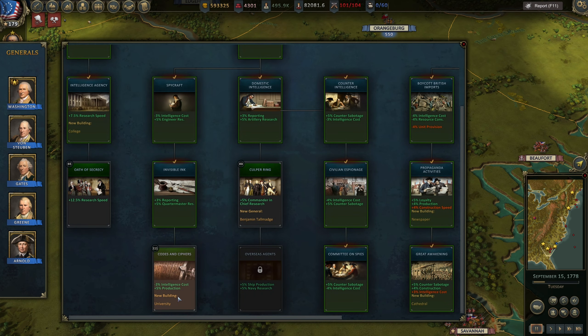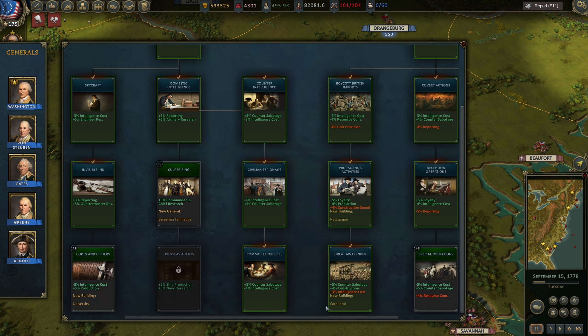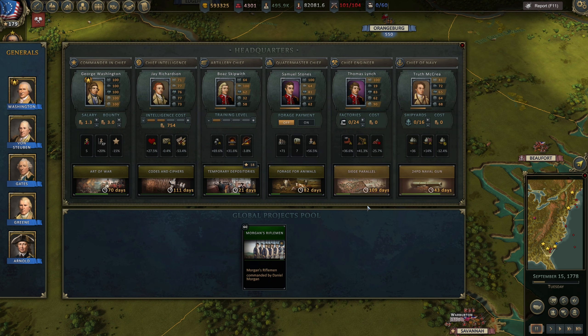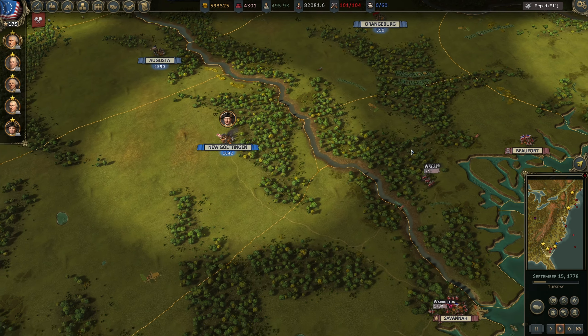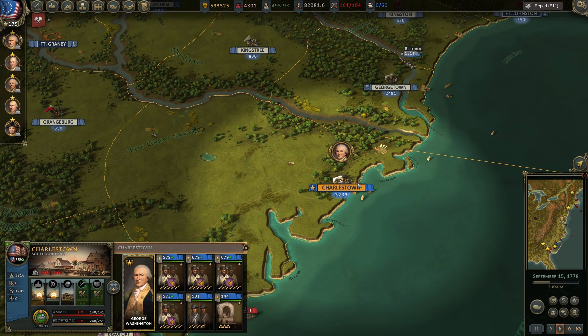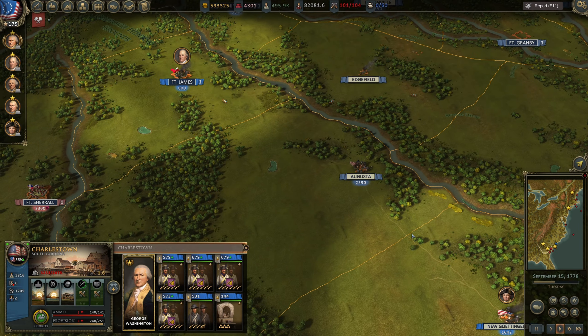There is a research option - University? What do we go for? University, yeah, I think we can go for University. Morgan Rifles - but I think it's pretty useless, to be honest. I don't like Morgan Rifles.